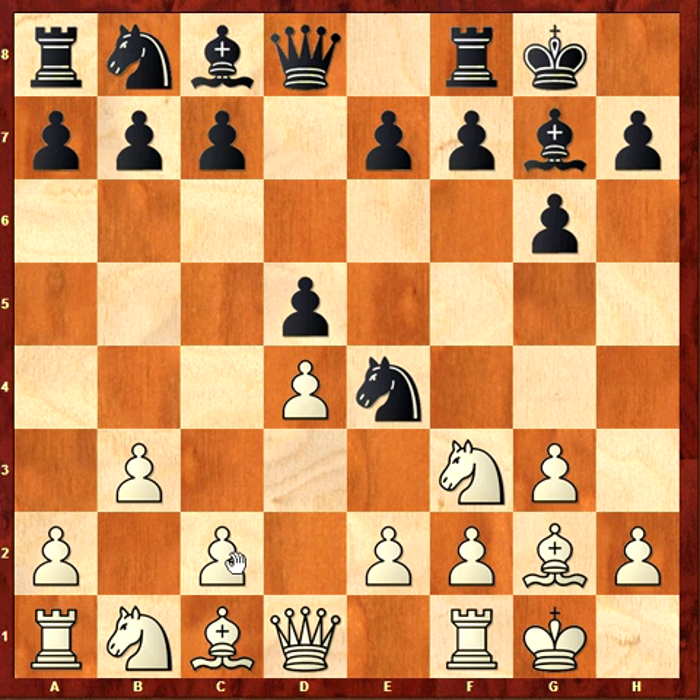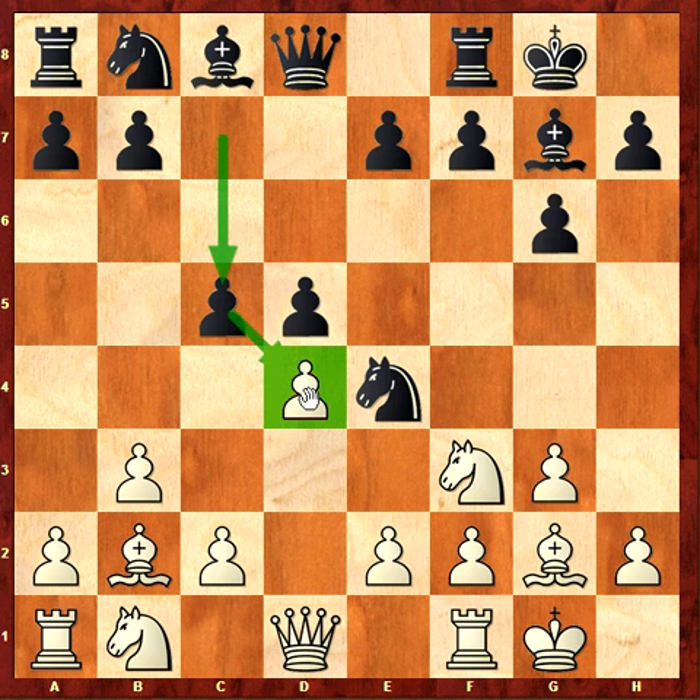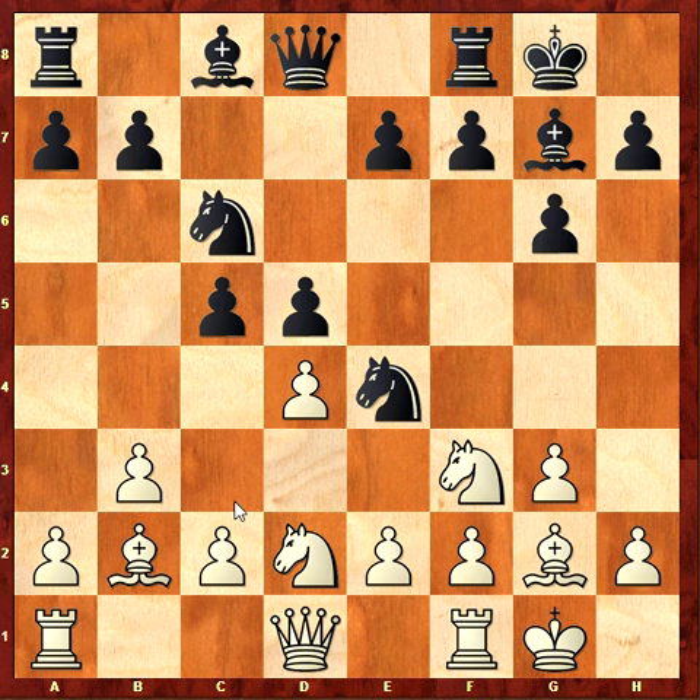Knight e4 — the knight is covering c3 and d2, it can make a problem. Then bishop b2, and now c5. I like this move — black played very well. It puts pressure against d4 and probably forces me to play a move like c3, so I have to block my own bishop. Nice idea.